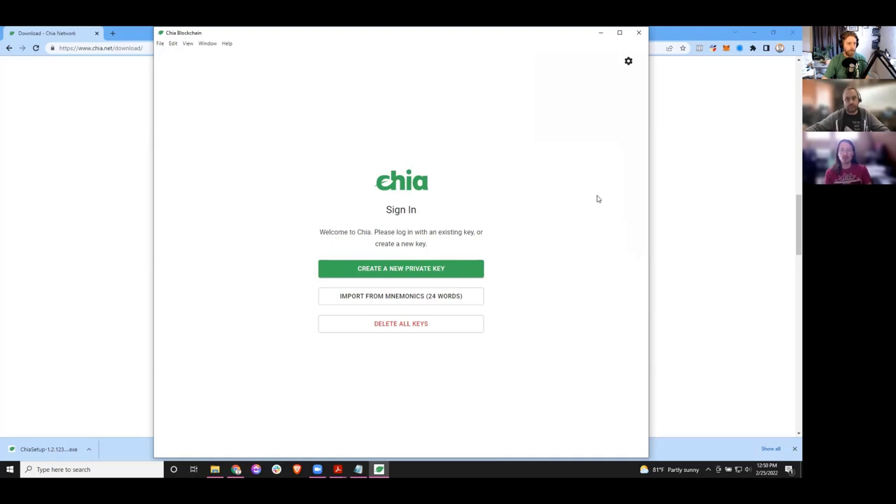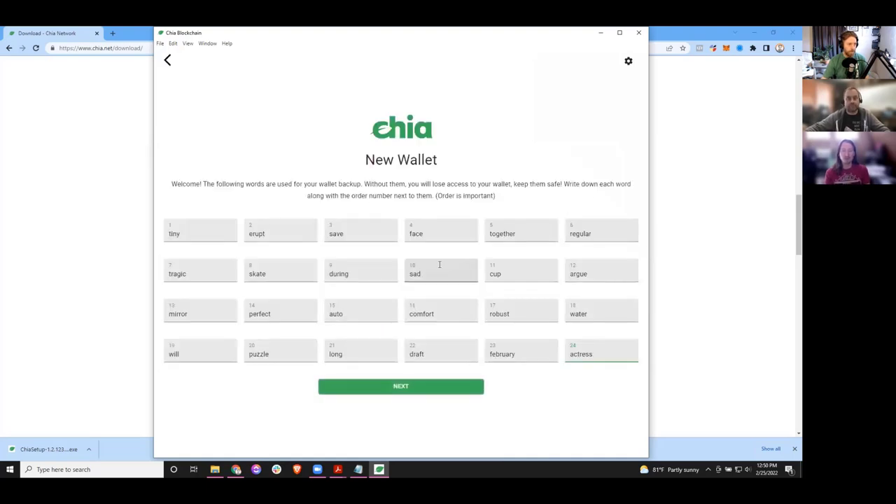We're not going to worry about the passphrase right now. If you click create new private key, we can get started. And we've just made a really bad mistake. You should never do this. What Lewis just did — even though we're talking about security — this is the number one thing you must never do. Never present this information on a screen anywhere where anyone can see it. If you put this information on the screen, you will lose all of your money.